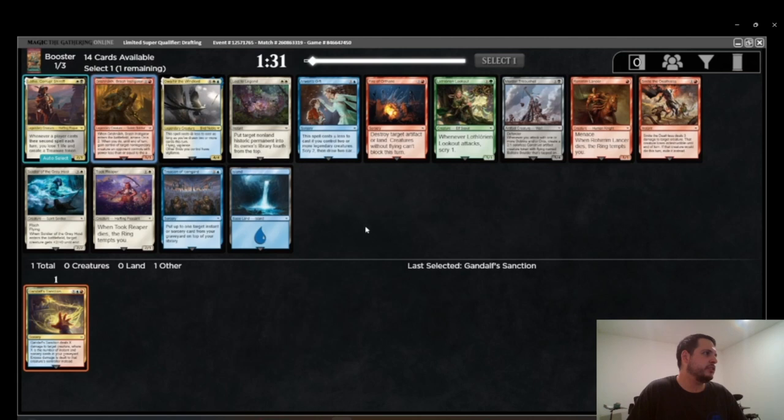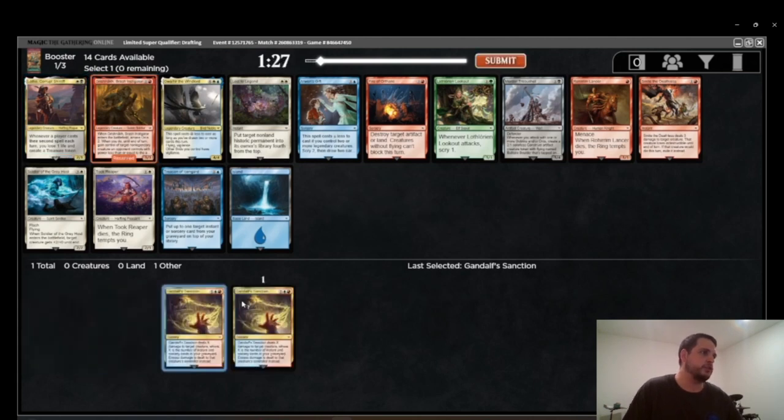Pack 1, Pick 2 — another pretty easy choice in Grishnok, although I am sad to pass up on Rohirrim Lancer and especially Smite the Deathless. Even though Grishnok doesn't really synergize all that great with Gandalf Sanction specifically, it's just a really strong card and a really good rate. At its worst it's like a slightly worse Dunland Creebane, but at its best it's putting two things on the board and dealing two to your opponent. The ceiling can go much higher than that. Really happy with this start — Gandalf Sanction into Grishnok. I love blue-red, though I've also really enjoyed blue-black in this format.